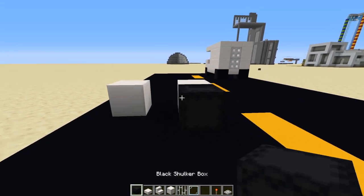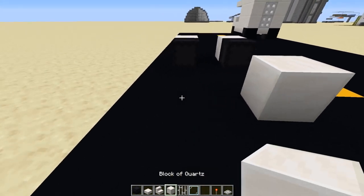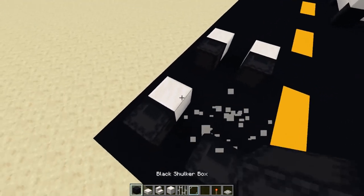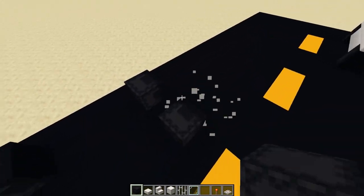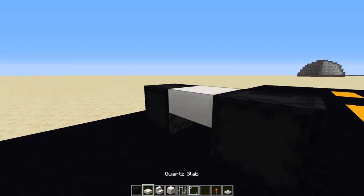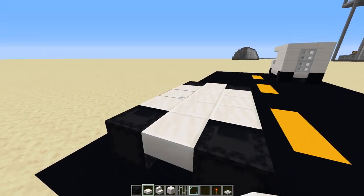The first step is to place in a temporary block, then before you put the tires in, place a black shulker box. Skip two or three blocks and then place in another shulker box. Then you can remove the temporary blocks — this should be a three-block gap, making it entirely five wide. Take some quartz slabs and place them on top half all the way through, building up to the tires.